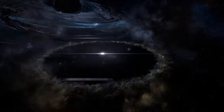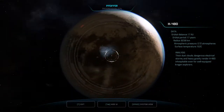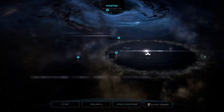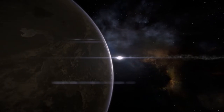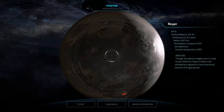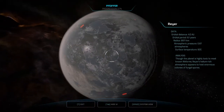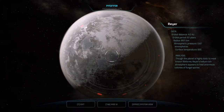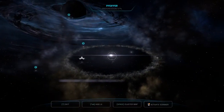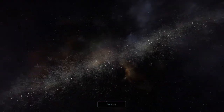I didn't really read anything about the planet, did I? Now I'm just coming around like — is there anything good there? Blue skies and no seas. Even the Grogons didn't want to live there. Probably shouldn't try it either then. Looks to have about as good weather as Habitat 7 did. Now we get an anomaly? This looks nice. Though the planet is highly toxic to most known lifeforms, its helium-rich atmosphere appears to host enormous colonies of fungal spores. That does look nice visually, but it's just not that good to settle.